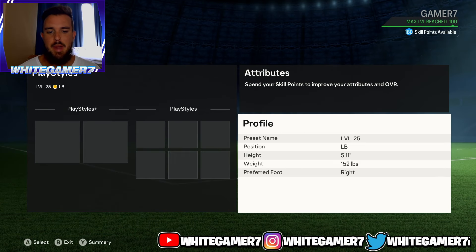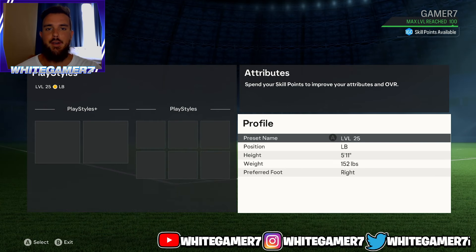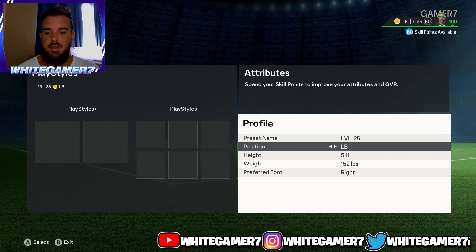What's up ladies and gentlemen, it is White Gamer. Today we have the best fullback build for level 25, level 50, level 75, and level 100. This one right here is going to be for level 25.